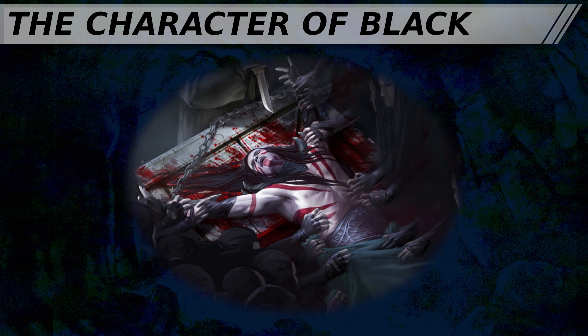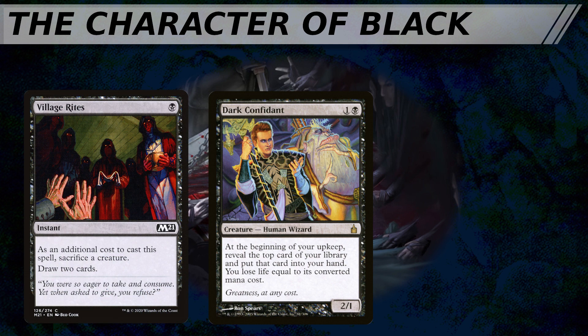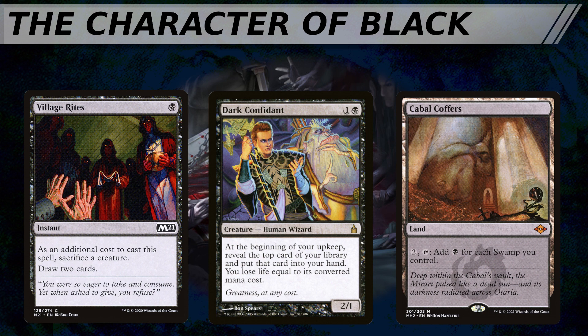I think it's important to dip our toes into the philosophy of the colors as characters in order to grasp what black really is. Black is best understood through the flavor text of Dark Confidant: greatness at any cost, usually by requiring some kind of resource expenditure of a source other than mana — paying life for additional cards such as on Dark Confidant itself, or sacrificing creatures such as on Village Rites. Black is also fundamentally selfish. Black tends to reward players who lean heavily into the color in very direct ways, usually by counting the number of swamps you control or in giving you more black mana. If you play a lot of swamps, you can benefit from Cabal Coffers. Black has lots of effects like this.